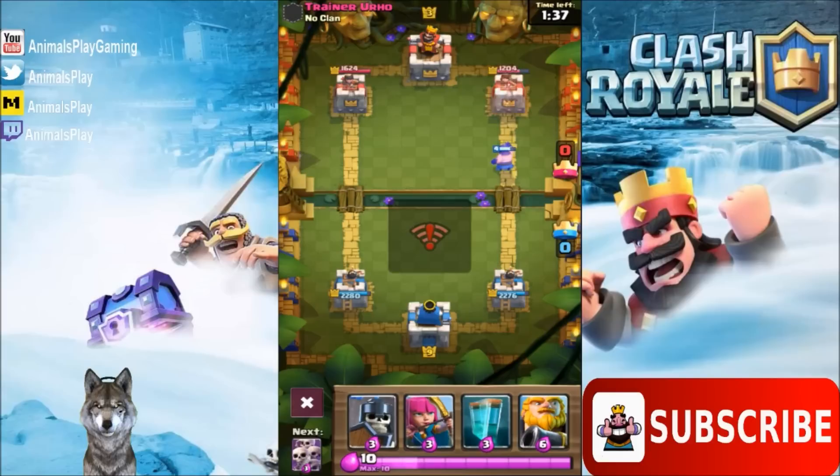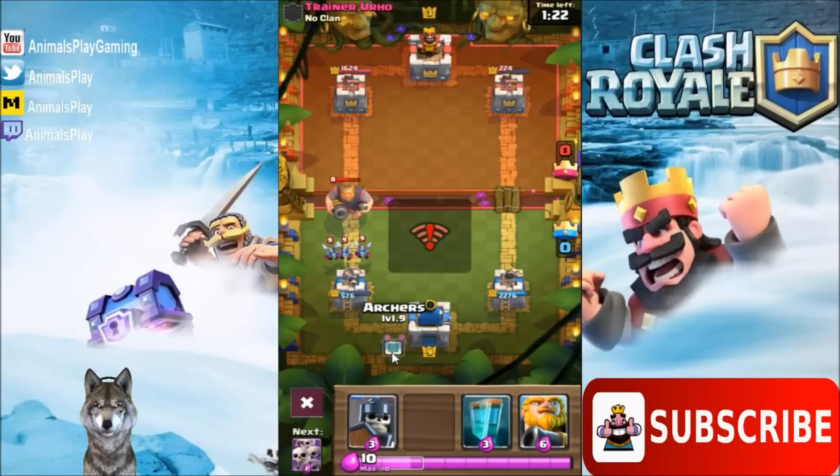I'm not playing any defense. Here comes the Royal Giant down the other lane. Looks like we're gonna take his tower and be very close to it. We'll let him take one of our towers too — that's okay. We'll try to keep this match going as long as I can. I don't want to three-star him too quick.